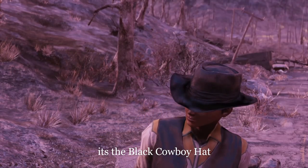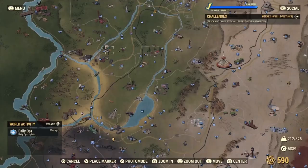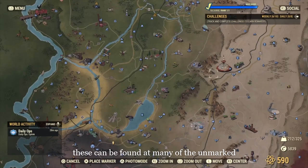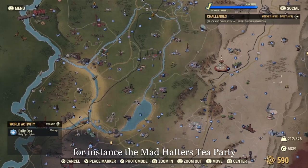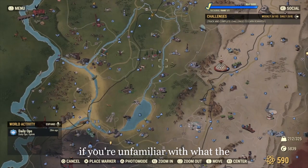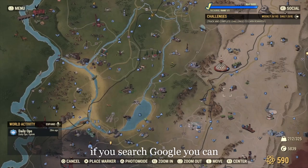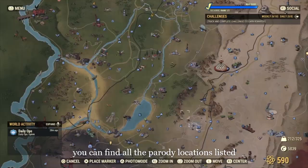Saddle up — it's the Black Cowboy Hat and the Black Prospector's Hat. These can be found at many of the unmarked locations across the map. For instance, the Mad Hatter's Tea Party has two or three Black Cowboy Hats. If you're unfamiliar with what the Mad Hatter's Tea Party is, it's a parody location — search Google and you can find all of the parody locations listed.